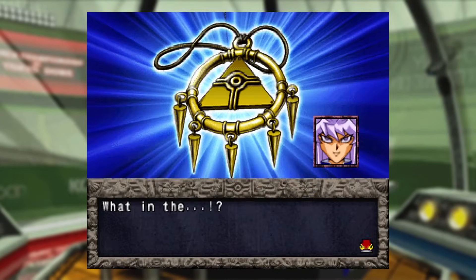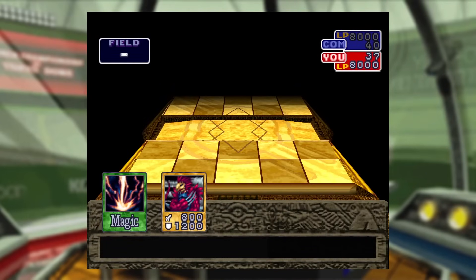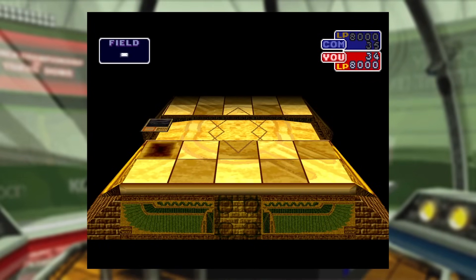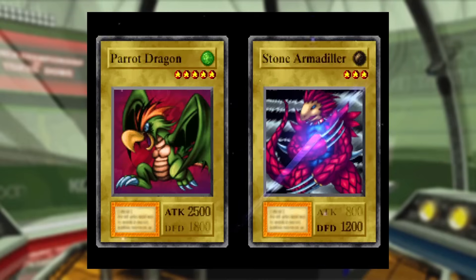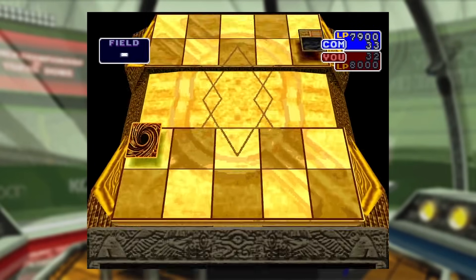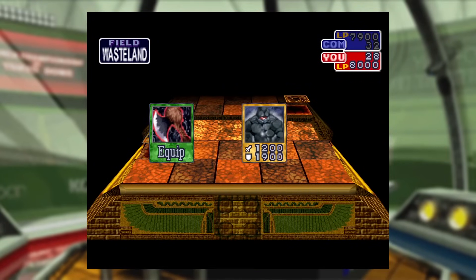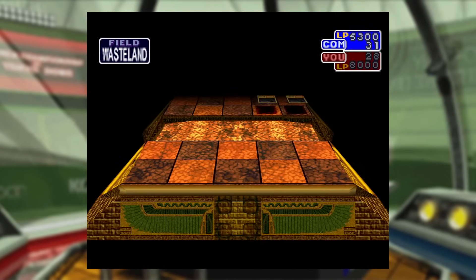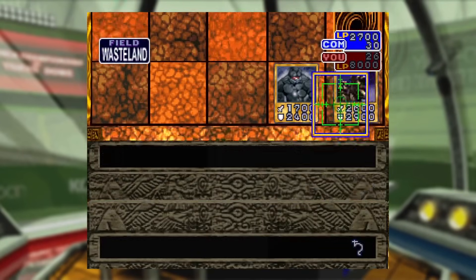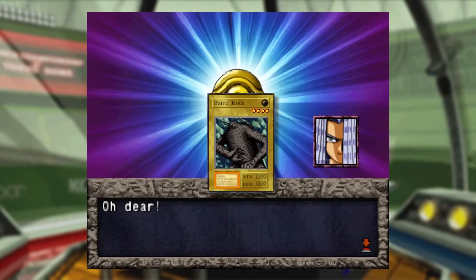Next up is Pegasus, inventor of Duel Monsters, who can end the run with his 6% chance to play Meteor Black Dragon on turn 1. I set Raigeki, which he brushes away with Harpy's Feather Duster. I use two Invigorations on Barrel Rock, set it to Venus Star since Uranus is weak against Saturn, and attack his Parrot Dragon. I use Wasteland, Axe of Despair on Rock Ogre Grotto number 2, and a Bear Trap. Pegasus triggers the trap trying to use Guardian Star advantage, and two more attacks win the duel. I win Machine Conversion Factory.